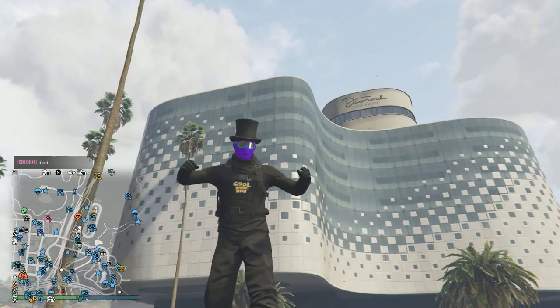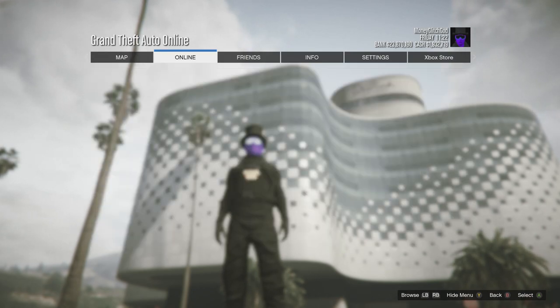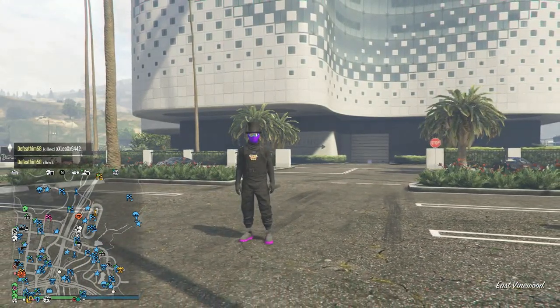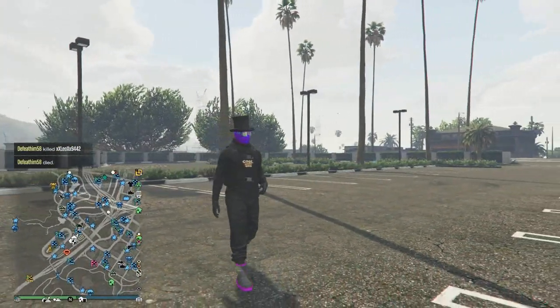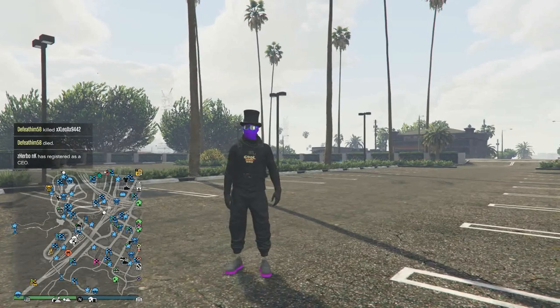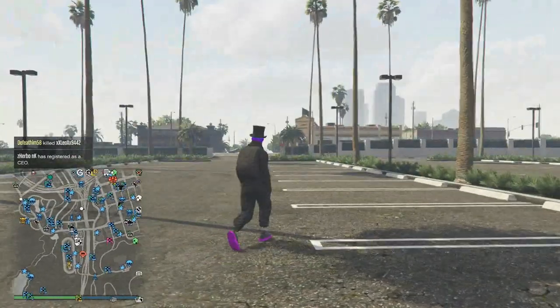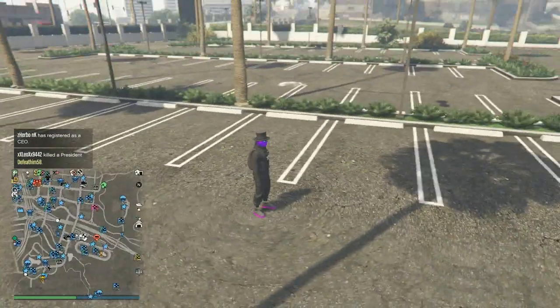Let's get right into this money glitch. To do this money glitch you need a MOC, and in the back of your MOC you need a personal vehicle storage — then put a Faggio motorbike in there. You also need a regular garage, like a regular apartment garage — even the cheap ones work. You get a regular apartment garage and you put nine Faggio motorcycles in there, and you put one car that you want to duplicate.